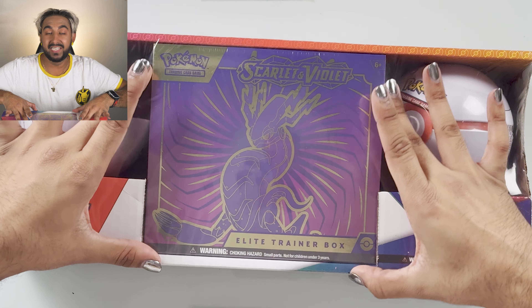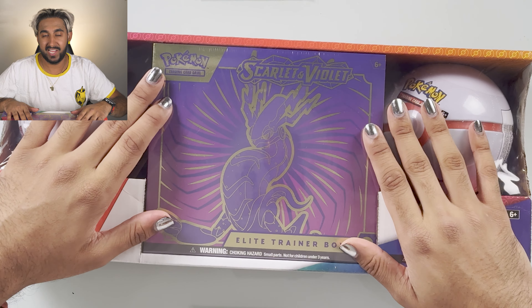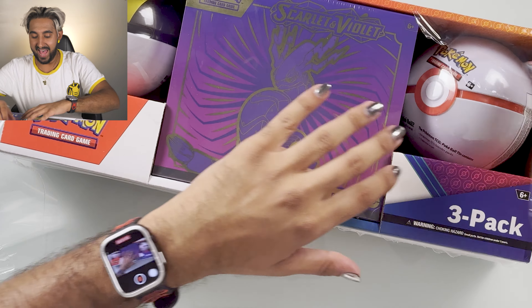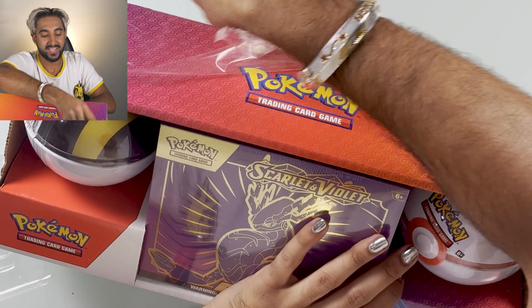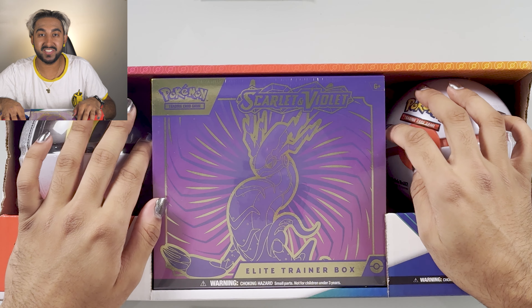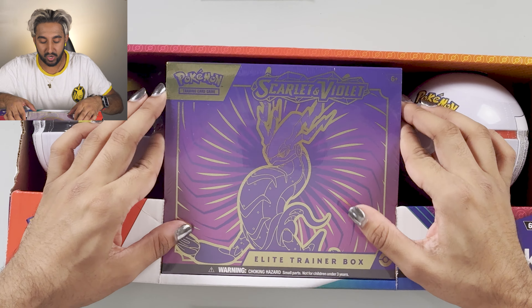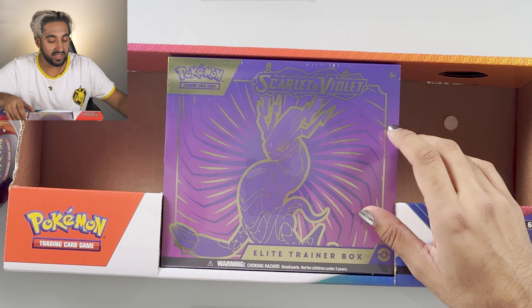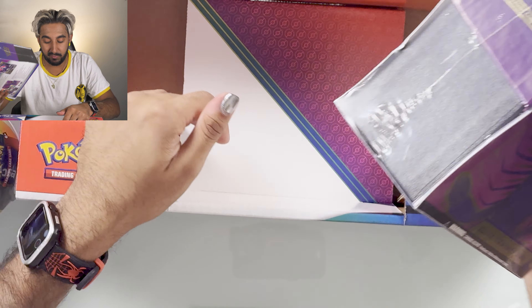Hello everybody and welcome back to my YouTube channel. I got a Scarlet and Violet Elite Trainer Box. It came with two Pokéballs - a Premier Ball and an Ultra Ball. Let's just get into it and open this. This new Scarlet and Violet set - not too crazy about it. I am getting back into the game a little bit more. I just missed the V's and the VMaxes and how the cards took up the entire page. Now the Pokémon are back in their little square boxes, but it's okay - the gameplay is pretty sick, so I'm getting into the game a little bit more rather than collecting.